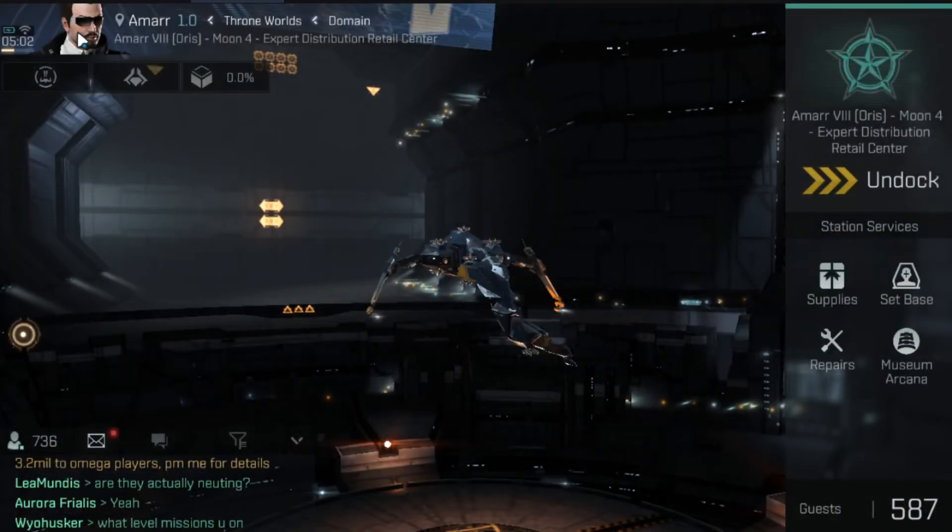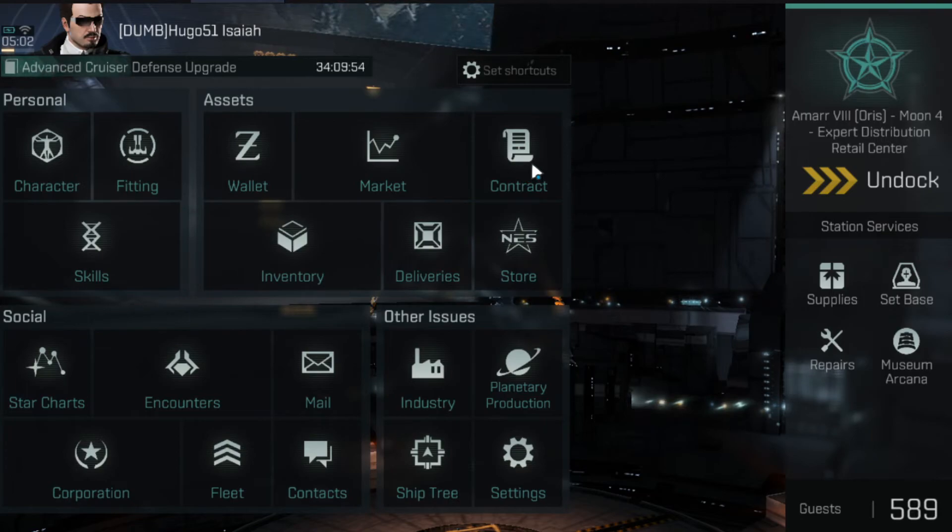There is another way to move goods in game: you can send items by contract. This is Omega-only, so both parties — the one sending and the one receiving the contract — have to be Omega status. If you're playing even remotely actively, getting basic Omega status is pretty accessible.